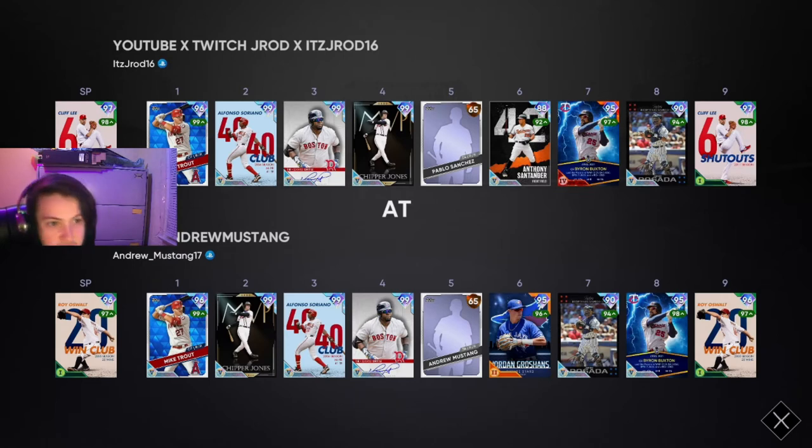We're playing J-Rod. They have Trout, Soriano, Ortiz, Chipper, Cap, Santander, Buxton, Posada, and Cliffley on the map.